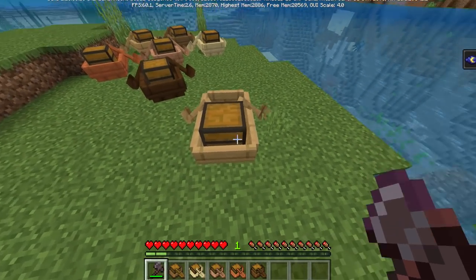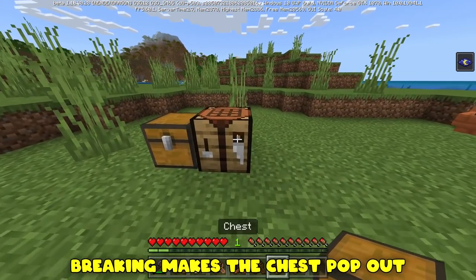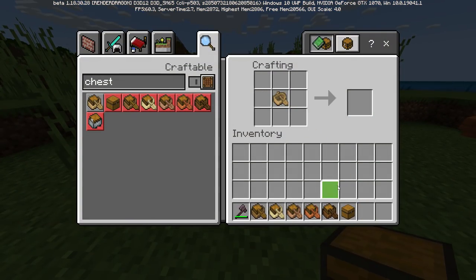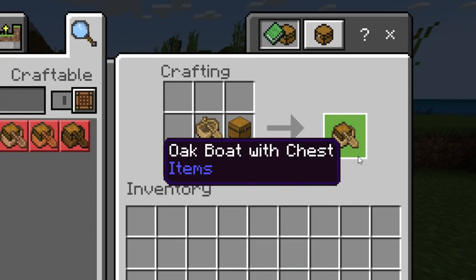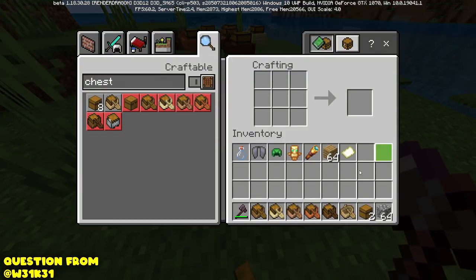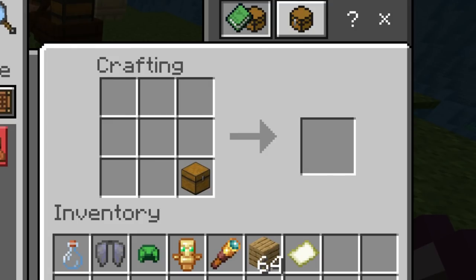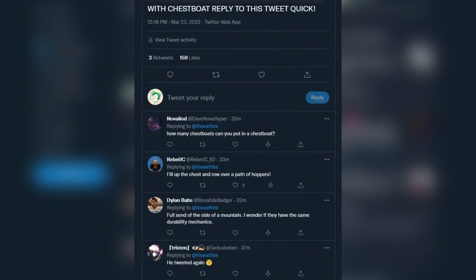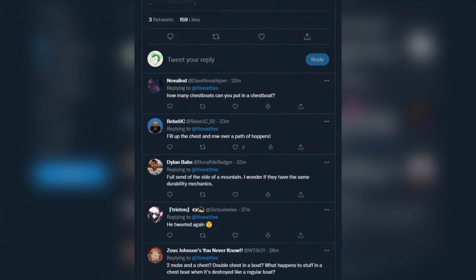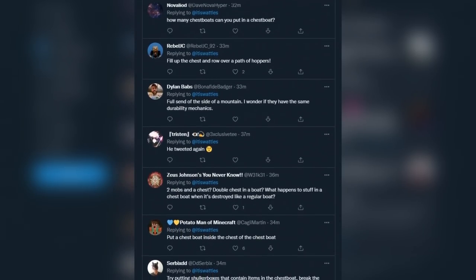If you break a chest boat with an axe, they fall apart — the boat and the chest separate. Crafting is insanely simple: at the crafting table, boat plus chest. What if I make a double chest boat by putting two chests inside the boat? That doesn't work. These are from a long thread I put out when I started working on this video — testing out different chest boat things.